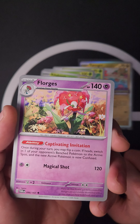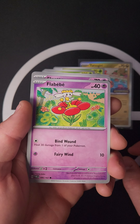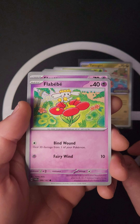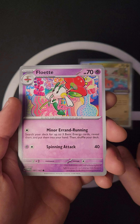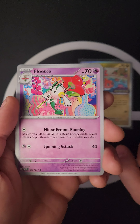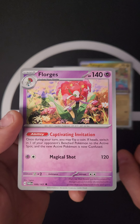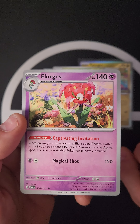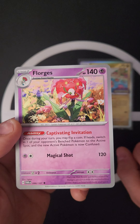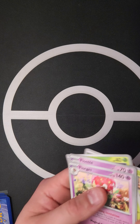Next we have the Fluttermane lineup — starting with Flabébé: Bind Wound heals 30 from one of your Pokémon, and Fairy Wind for 10. Floette has Minor Errand Running: switch your deck for up to three Basic Pokémon or Basic Energy cards and put them in your hand. Then Fluttermane — great ability, Captivating Invitation: once during your turn, flip a coin; if heads, switch one of your opponent's Benched Pokémon to the Active Spot, and that Pokémon is now confused. Magical Shot for 120.